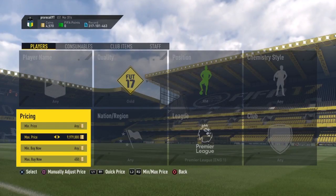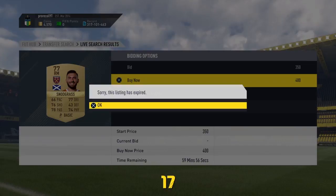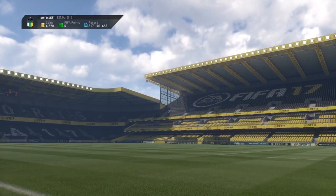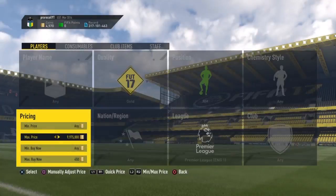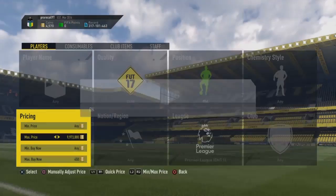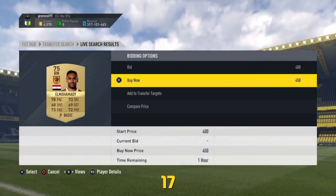Now the ones you pick up the most, surprisingly, are 400. I was actually expecting it to be 450, obviously because that's the higher end, but you do get a lot of 400s. You get some 450s, which is actually a lot rarer than you'd expect. You pick up more 350s and 400 coin players, which is actually really good because you make a much bigger profit.